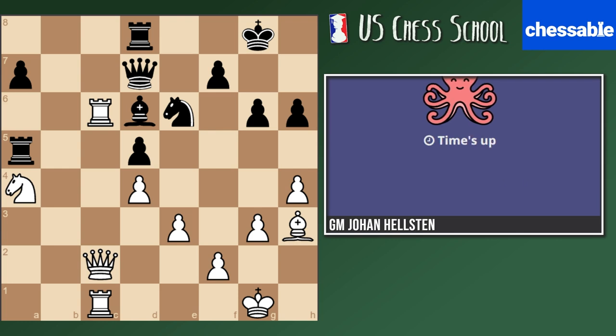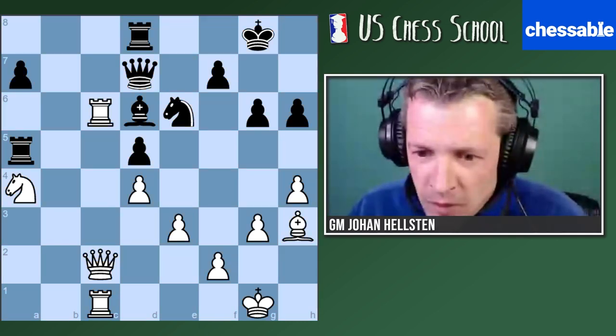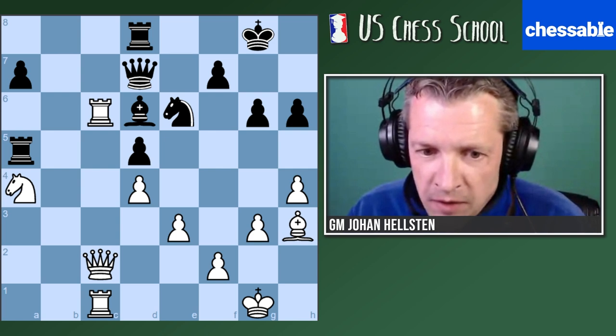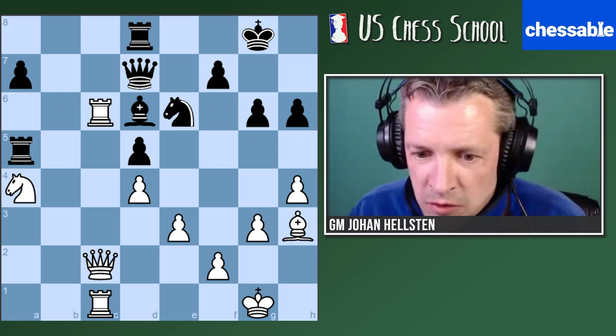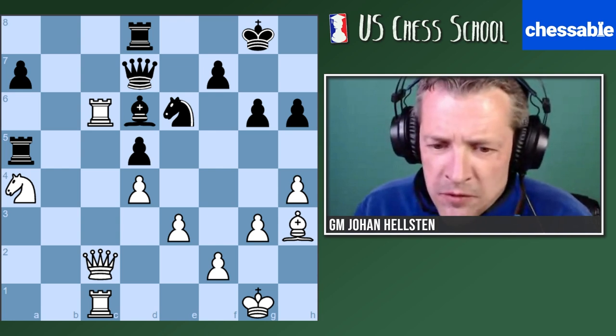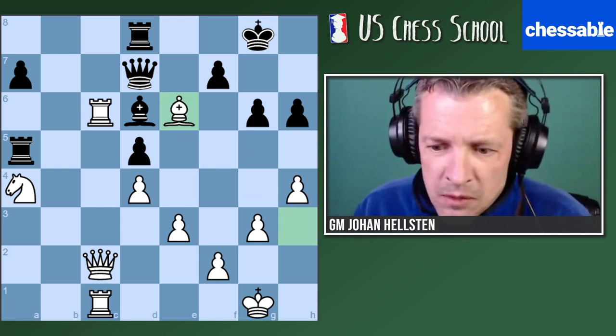Time's up, let's check the answers. We have a lot of people saying bishop takes e6, a lot of people saying knight c5, we had one person saying rook c8, and we had some timeouts also. So let's see, let's go one by one. If you said bishop takes e6, I guess I'll play queen takes e6 - what was your idea to play me, knight c5 maybe?